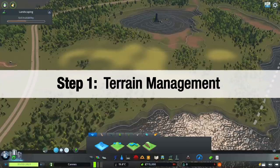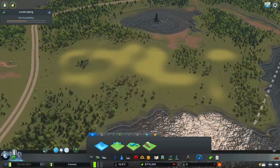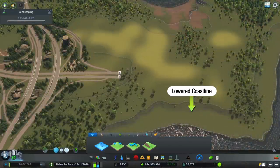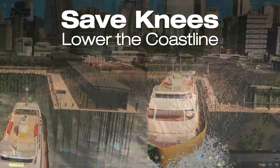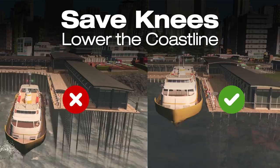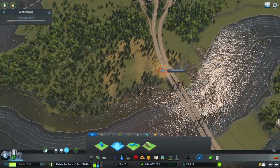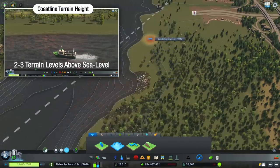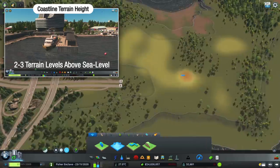Step 1: Terrain Management. Before you start thinking about your road network, scope out the terrain and see if you're happy with what you got. The original landscape is relatively flat, which is convenient for us, except we need to work on our coastlines especially if you intend to add ferry stops. I call this the Save Knees Lower the Coastlines campaign. I personally value my own knees and I'm pretty sure our sims will too. Be a thoughtful mayor and lower your coastlines before you build anything on them. The coastlines have tremendous value and design opportunities.